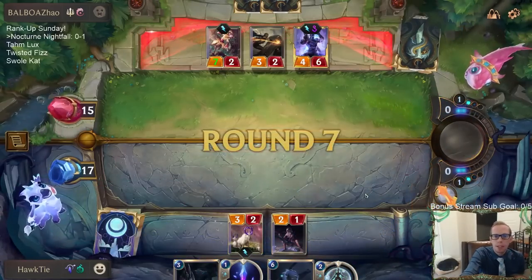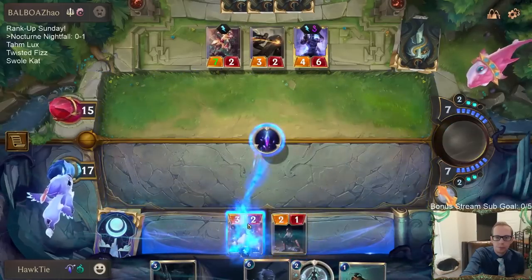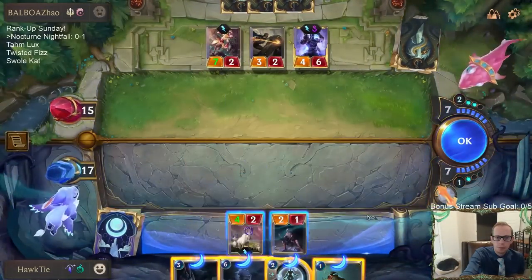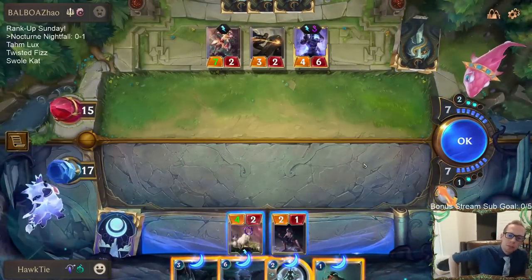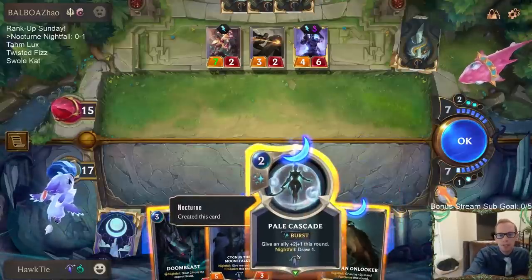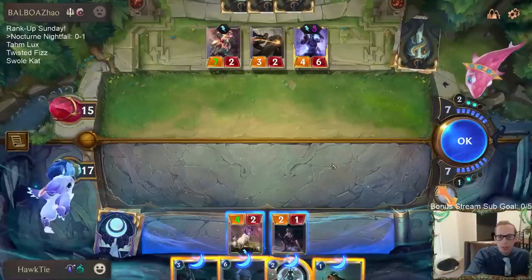Pale Cascade is good here. We're one mana short — I want to do all of these: Cygnus Onlooker and Pale Cascade, but we can't do all of those.